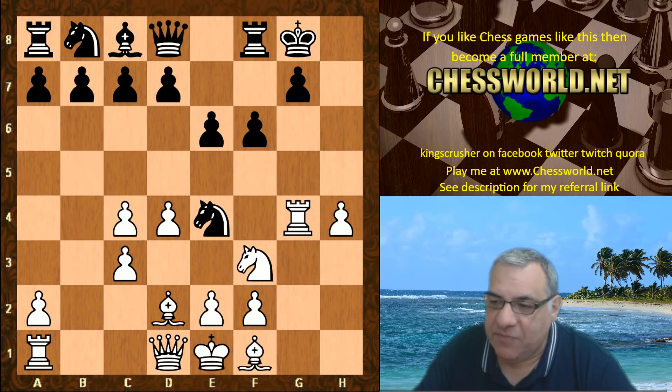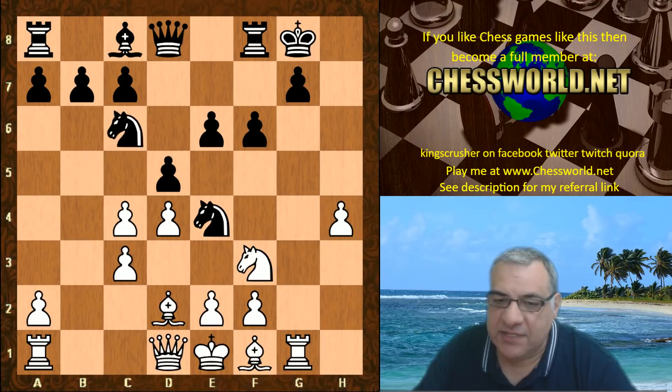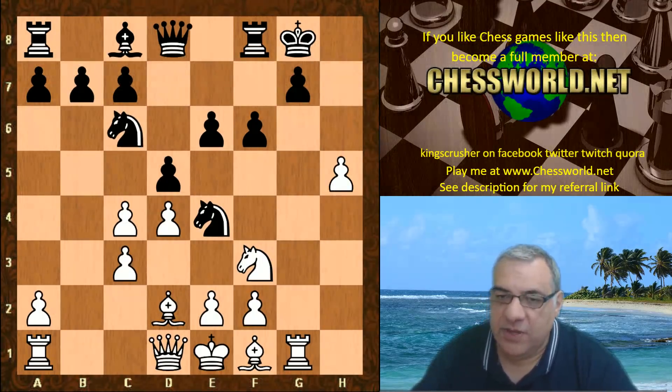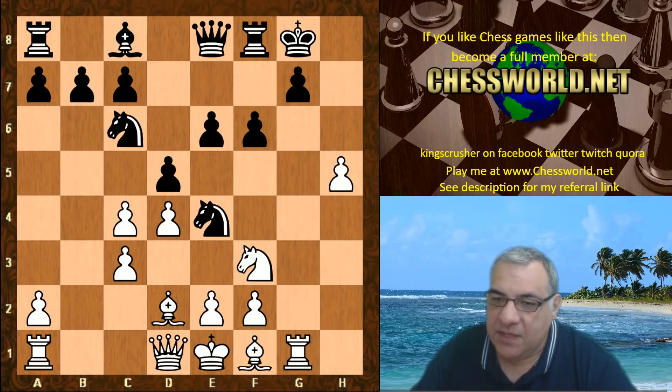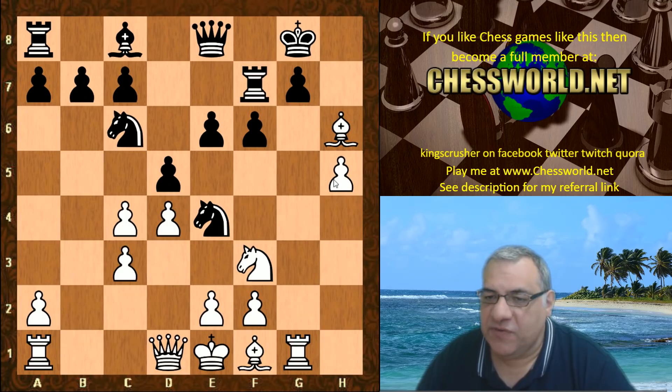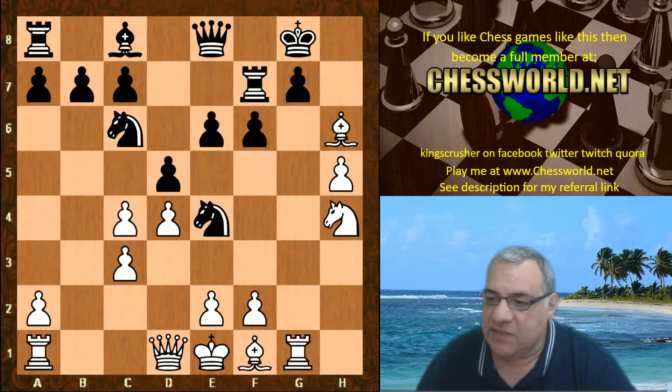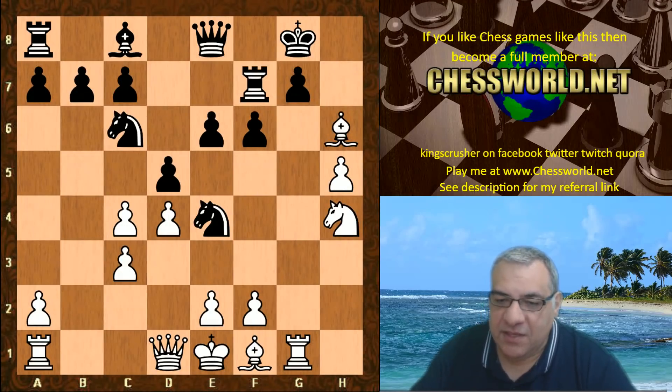Rook takes d5, rook g1, now knight c6, h5 — ideas of h6. We have queen e8. Now not h6 in this position actually, but bishop h6, which interrupts the queen from h5. So rook f7 protecting g7, knight h4 — as if there's a celebration of these light squares.